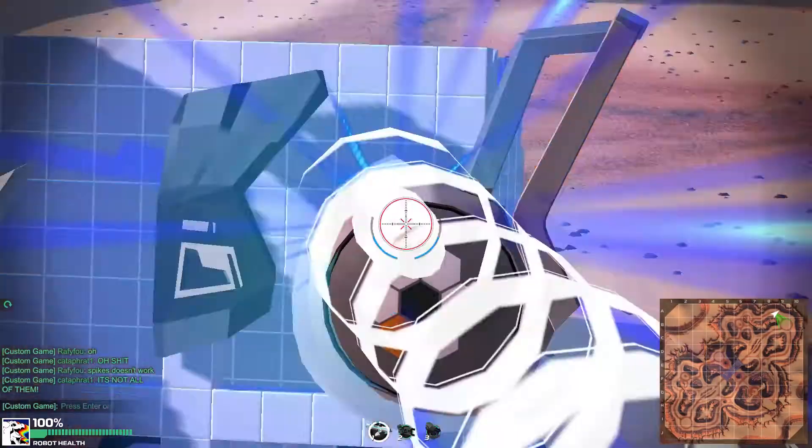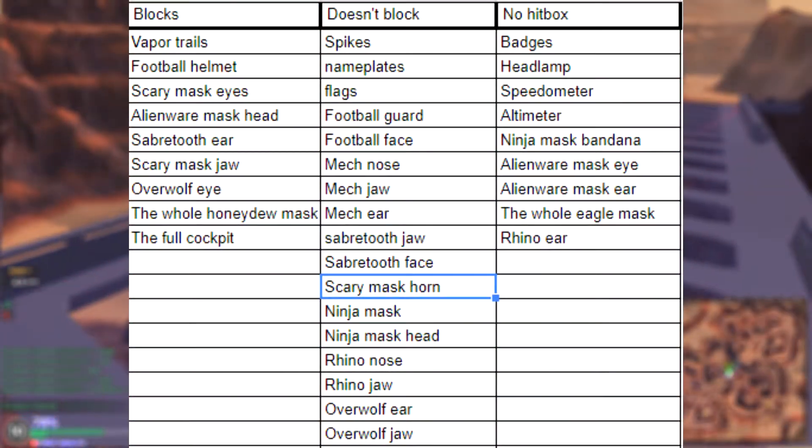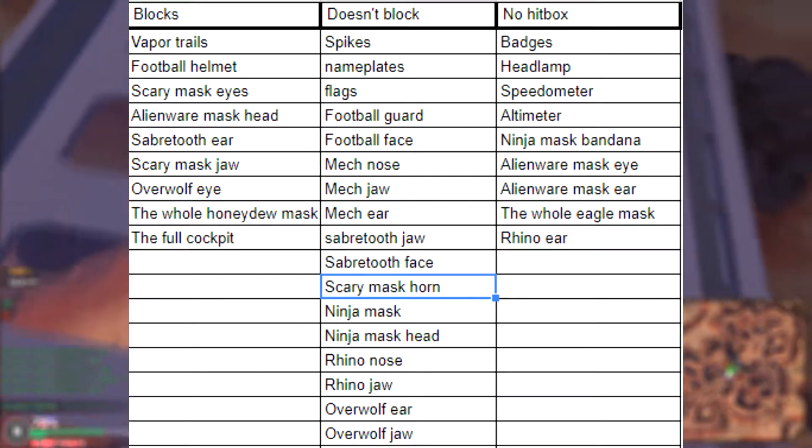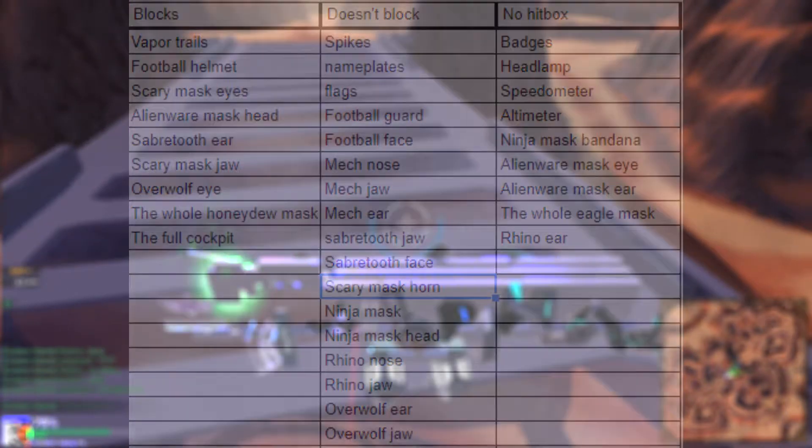That's why we decided to test all of them for you. Here is the list of all cosmetics that can block or not the rail penetration. Some of them have really tiny or no hitbox at all though, so it's not really possible to know if they do block penetration. It would be inefficient anyway.